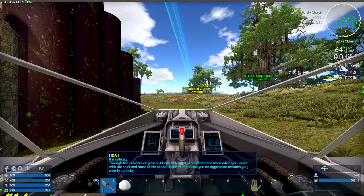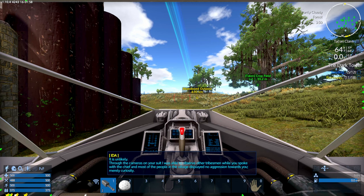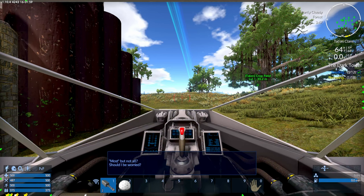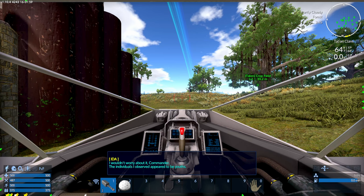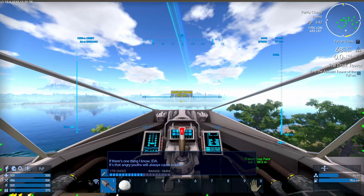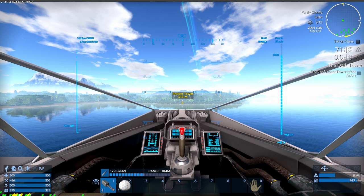I still have the abandoned outpost on my radar there. Aida sure is chatty — there's a lot of exposition to get through. Where's the tower? Isn't that convenient — just dead ahead.